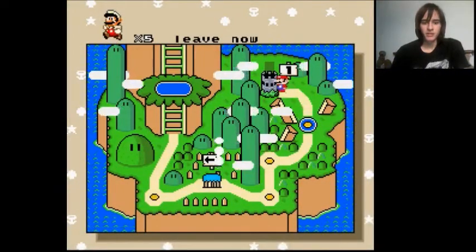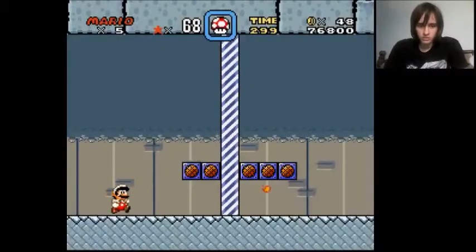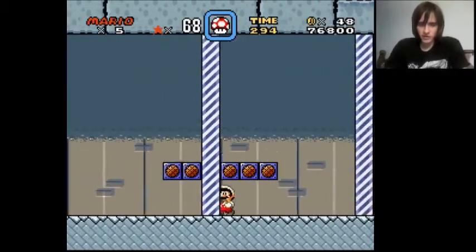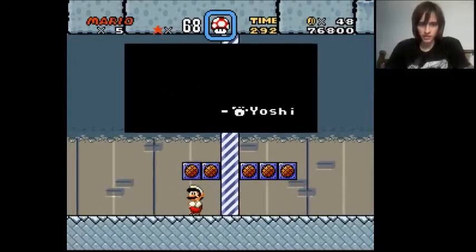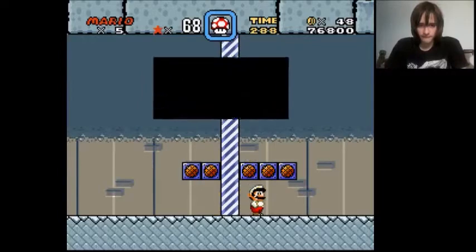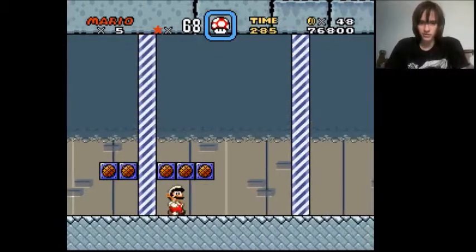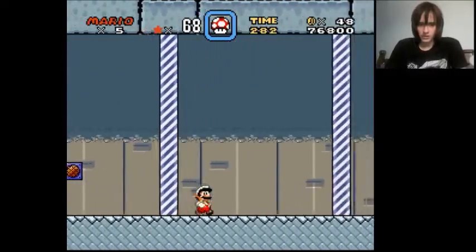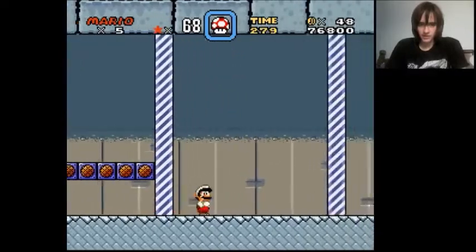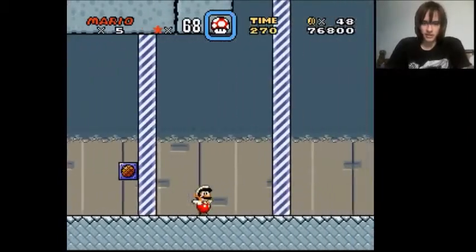I guess we go to the castle now - number one. I ain't going back, I'm going in. Into the castle we go. Is that like death up there? I can do the Yoshi blink thing. Don't you think you've caused enough trouble? There's a ton of message boxes saying 'Don't you think you've caused enough trouble?' and then Yoshi - maybe Yoshi wrote it, maybe Yoshi's out to get us for some reason.